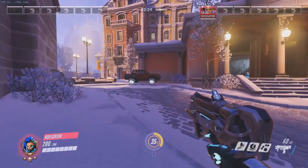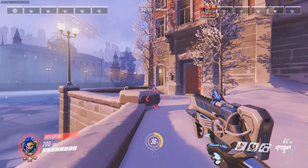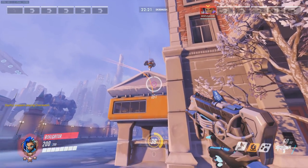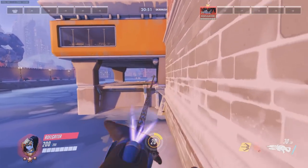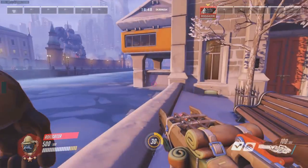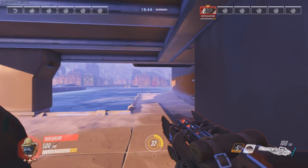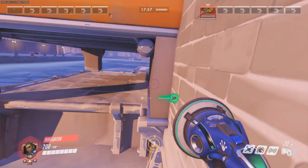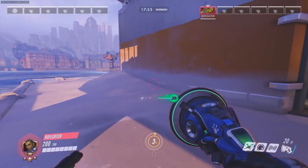You guys probably know about this left-side flank on the first point of Volskaya — it's very easy with characters like Pharah or D.Va, but you can also do it with Sombra, Widowmaker, Winston, and Lucio. Some of them require a little bit of timing and positioning and you might die a few times at first, but once you learn it, it's a very valuable technique to take your enemies by surprise since they may not even see you taking this route, and then you can pop right onto the point.